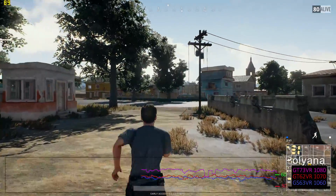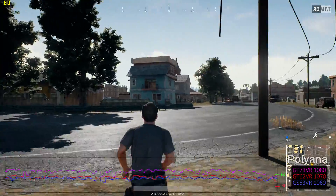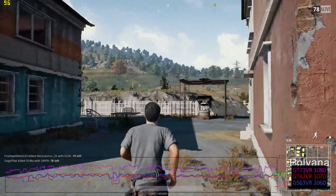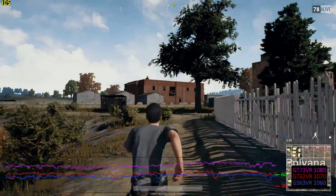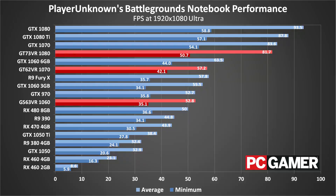Shifting gears to notebook testing, the mobile CPUs aren't able to keep the GPUs fully fed with data. Clock speed matters more in Battlegrounds than core counts, so the overclocked 4.8GHz i7-7700K distances itself from the mobile 7700HQ, which tends to run at about 3.5GHz while playing Battlegrounds. Thanks to the CPU bottleneck, even the GT73VR and its mobile GTX 1080 fall short of the desktop GTX 1070. That's not normally the case, but here we're dealing with a 20% CPU performance deficit.